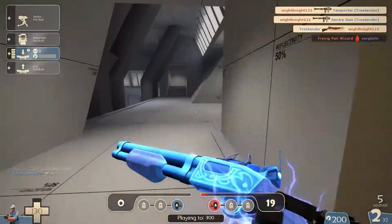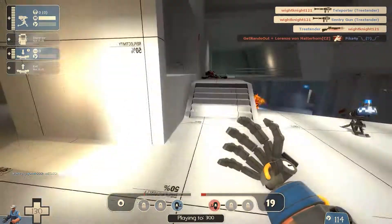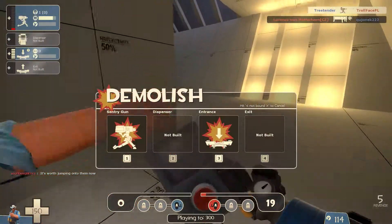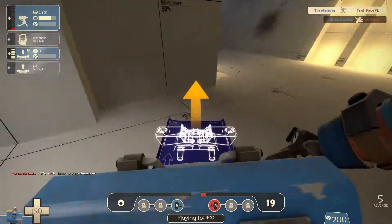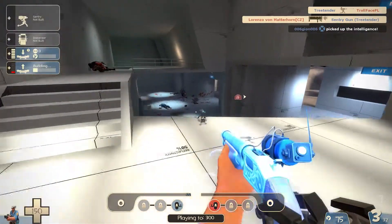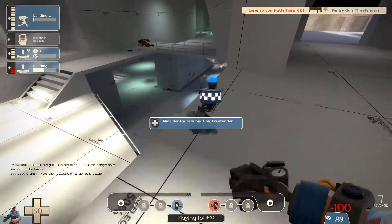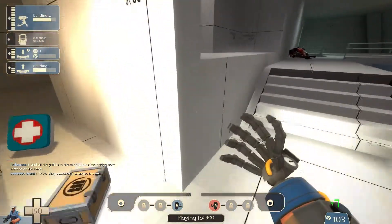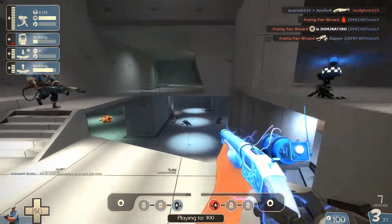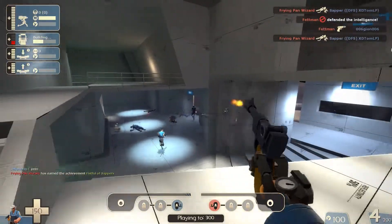As was with the first version compared to this version you see right here, there are a lot of changes going on. The map is much smaller now. What I don't like is there used to be parts below the bridge where you could go into the enemy base via a second route. Now there isn't a second route — there is only the bridge. I feel like the team that holds the bridge is the team that is going to win.